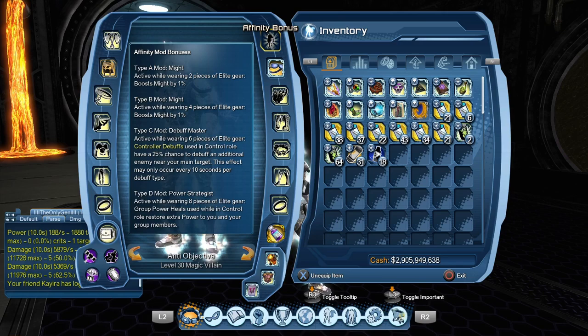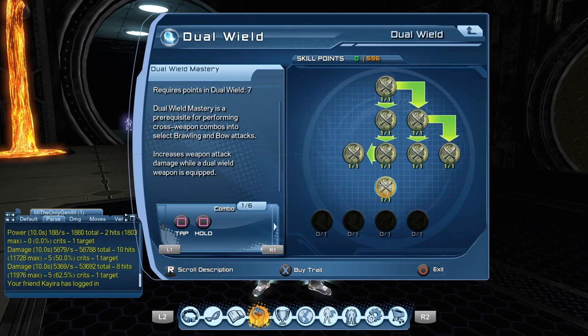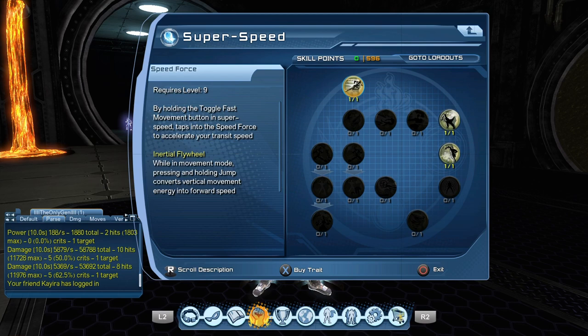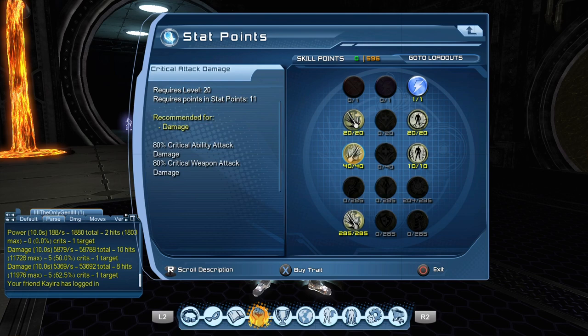For traits, just spec your full weapon for the extra prec. Get Super Speed, Speed 1, Dash Attack, Face Dodge, Iconic, Super Powered, Critical Power Magnitude, attack chances and damage — max those out. Max Lane Power, then put everything else left over into Vitalization.